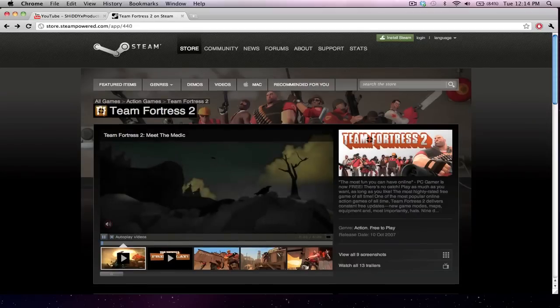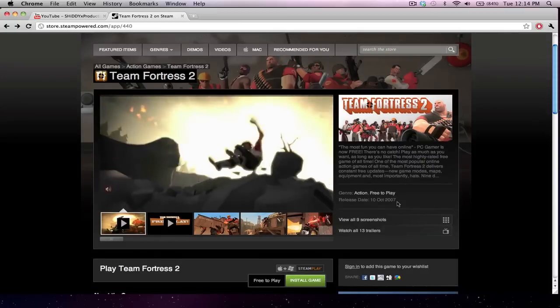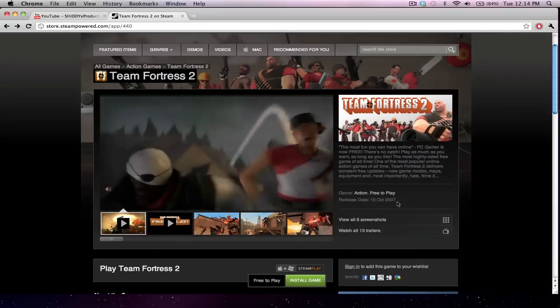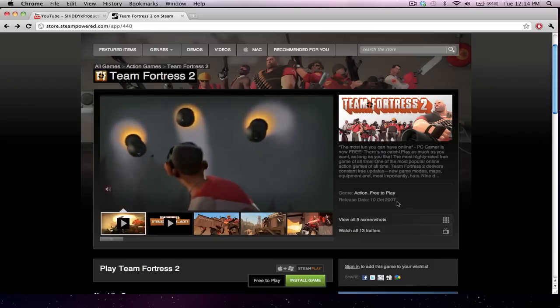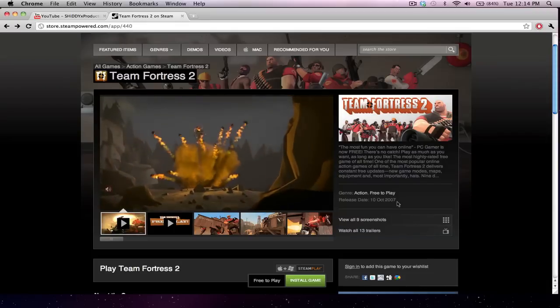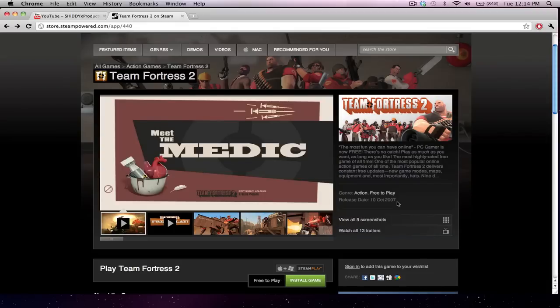So you're going on to Team Fortress here on Steam. The genre is action, free to play, and the release date — it was released in 2007. I actually had it on Xbox, but the computer version has a lot more upgrades, a lot more maps, game modes, stuff like that. It's a lot more fun once you get used to the controls.